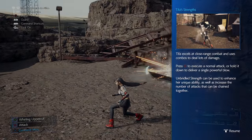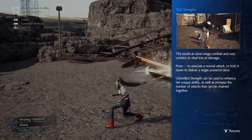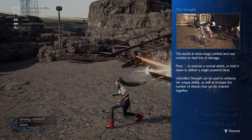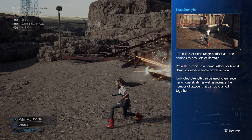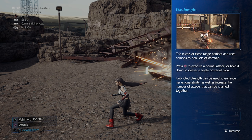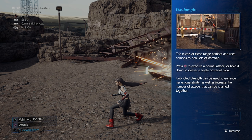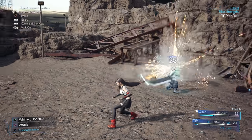I'm switching to her. Tifa's strength is she excels at close-range combat and uses combos to deal a lot of damage. Press Square to execute a normal punch or hold it down to deliver a single powerful blow. Unbridled Strength can be used to enhance her unique ability as well as increase the number of attacks that can be chained together.